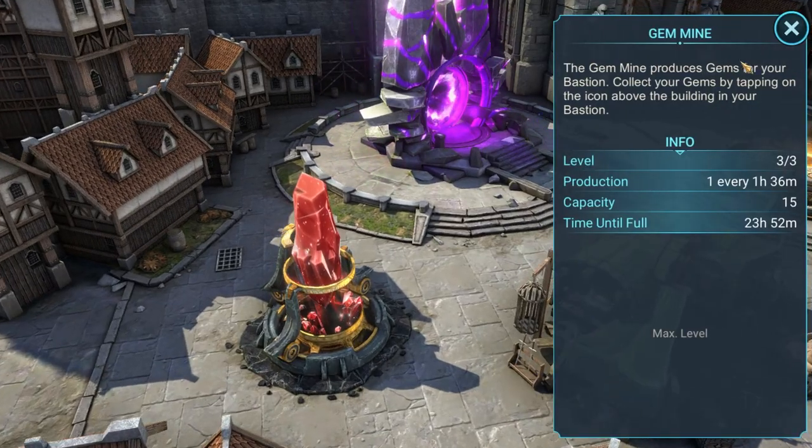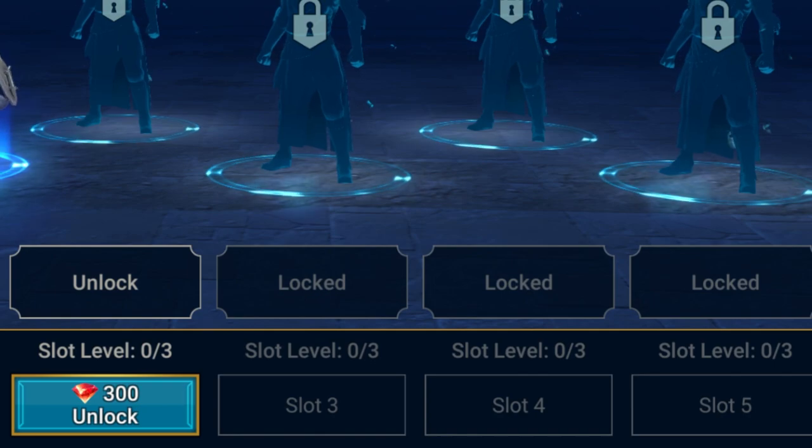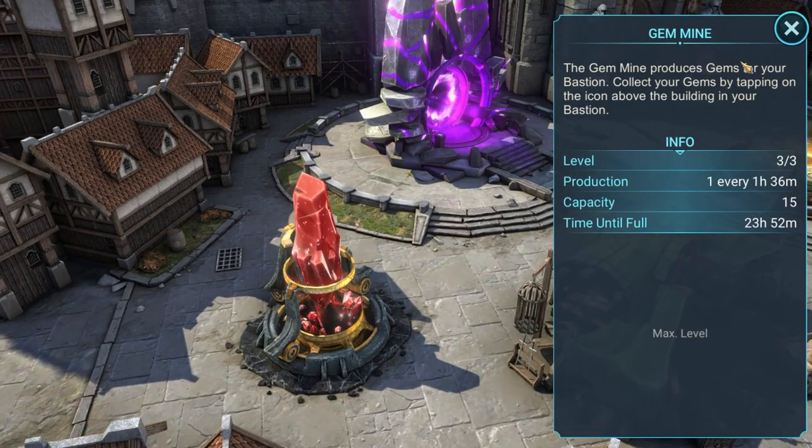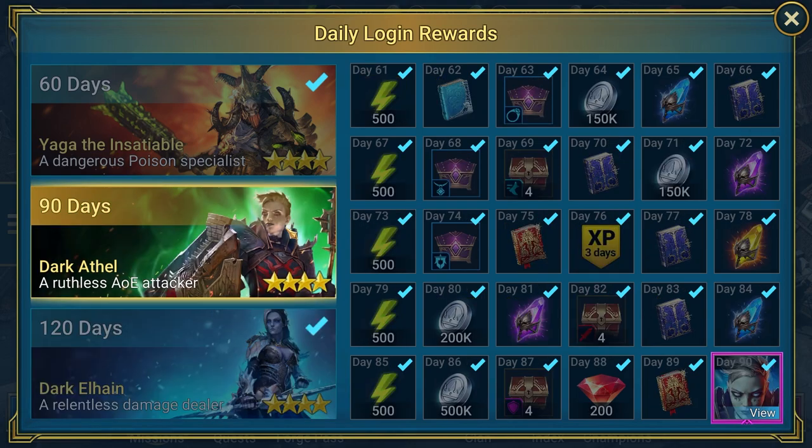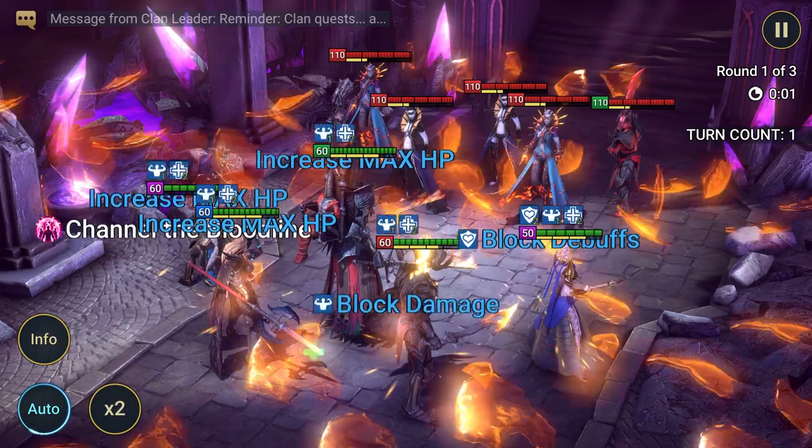That's actually slightly more than the gem mine. But here's the real kicker — the Sparring Pit only costs 1,200 gems to unlock. The gem mine costs 1,500 and generates 15 gems a day, taking 100 days to pay for itself. And it is universally accepted that the gem mine is 100% worth investing in. At 15.04 gems a day and only costing 1,200 gems to unlock, the Sparring Pit will only take about 80 days to pay for itself if you're an active player. Based on these numbers, I would highly recommend unlocking the Sparring Pit.